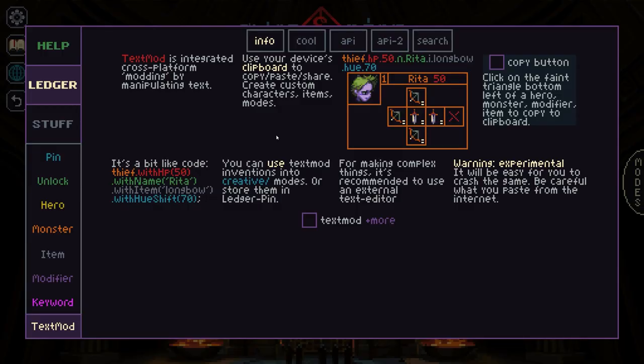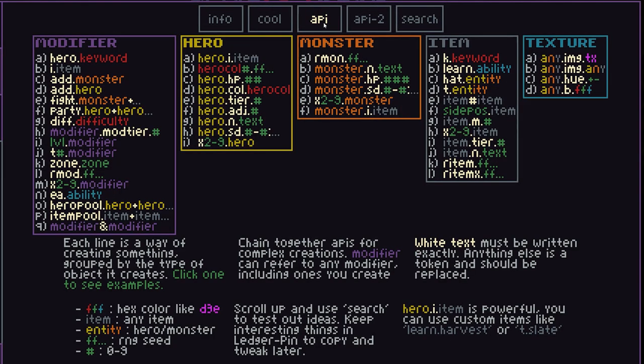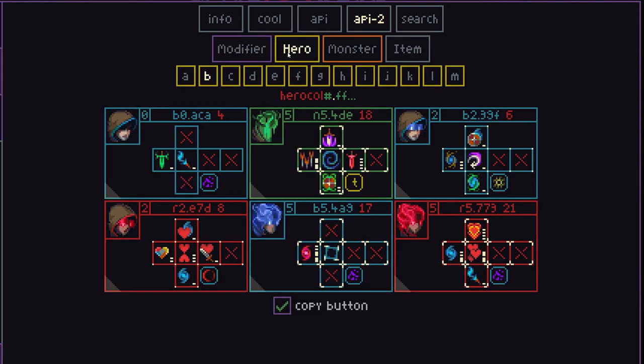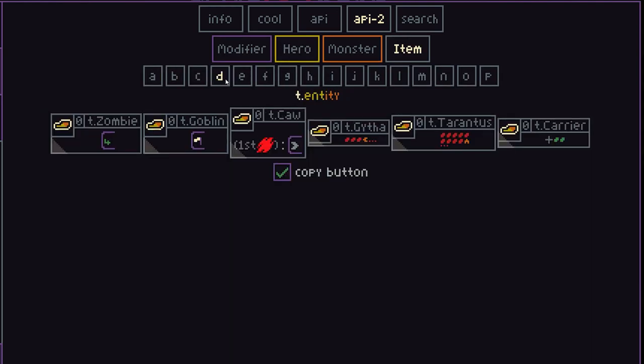It doesn't even end there, because the game even has its own built-in, fully text-based modding system that lets you create or import your own custom heroes, monsters, items, even game modes — all by simply copying and pasting some text. It's really cool and allows anyone to create their own stuff, whether they're playing on PC or mobile.